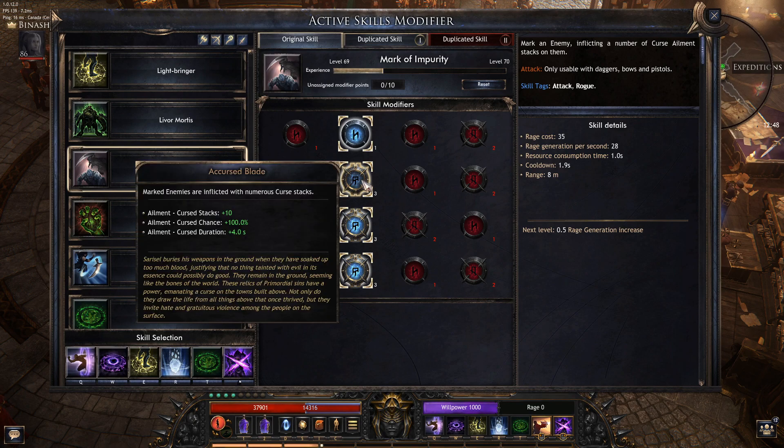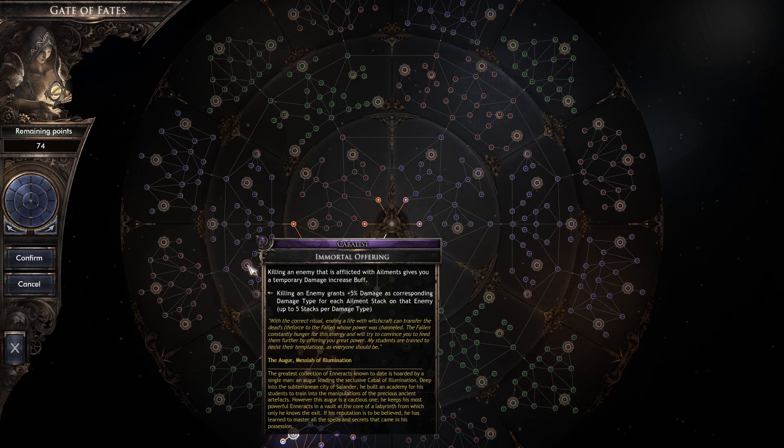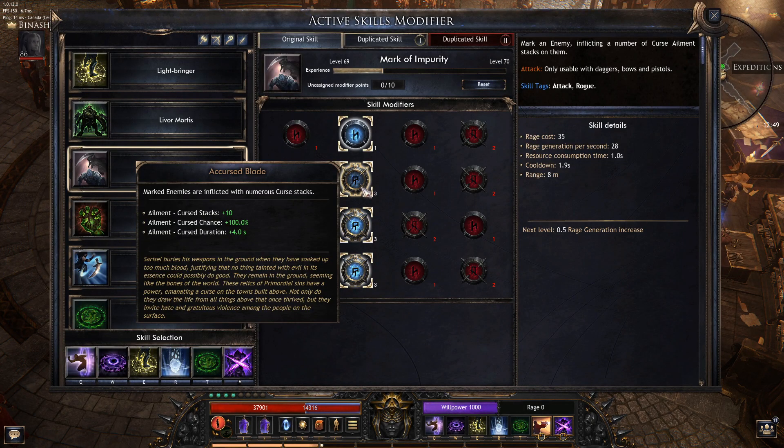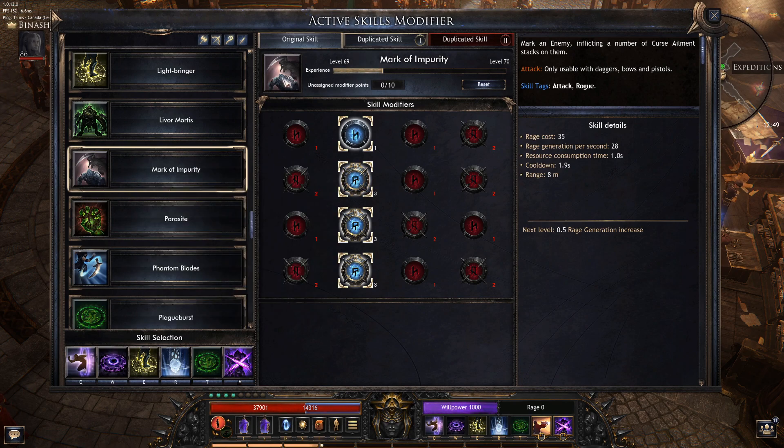So why do we want Curse stacks then? Very simple — to get the maximum benefits from Immortal Offering. When you kill an enemy, you get stacks corresponding to the ailment it has, so you get your Curse stacks very easily. That's going to be a 25% multiplicative with Immortal Offering, and Mark of Impurity itself is 20% multiplicative increased damage.